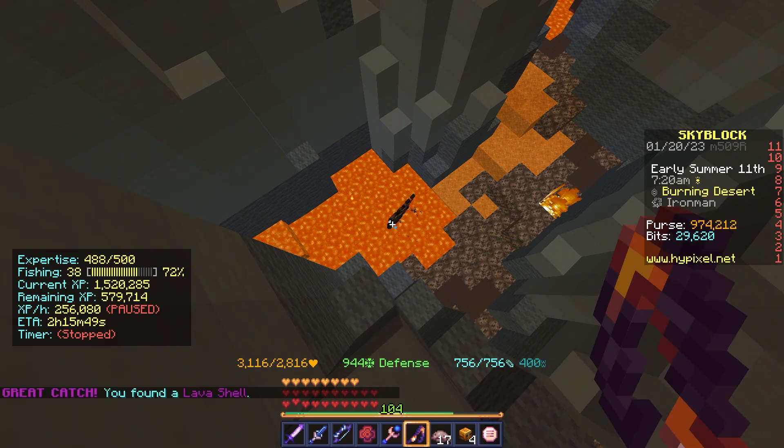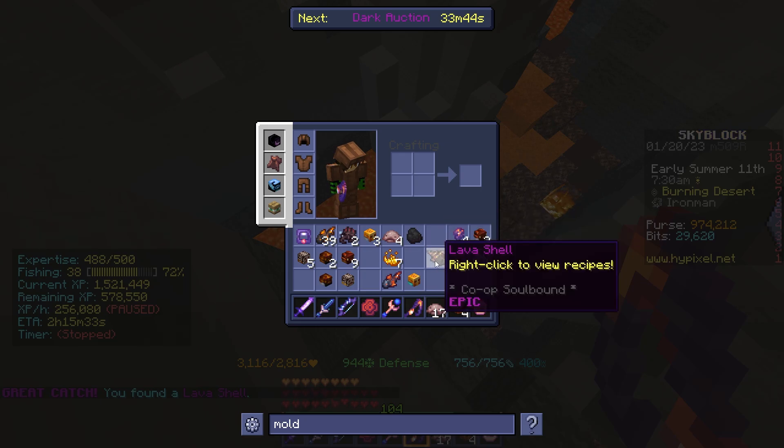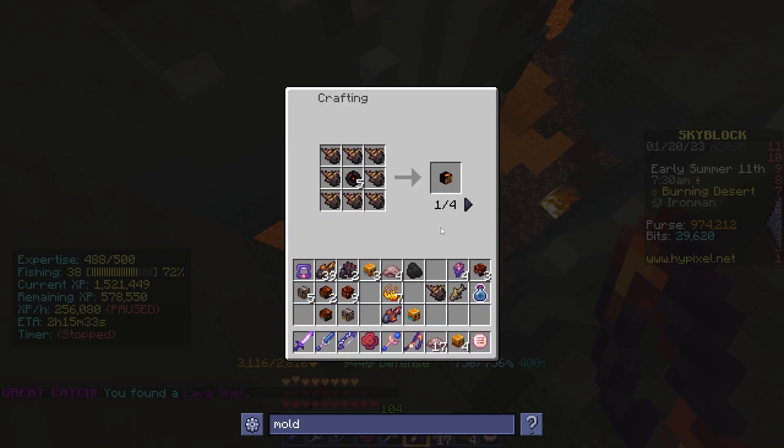I stop fishing after getting another lava shell. I can use these eventually to upgrade my fishing equipment.